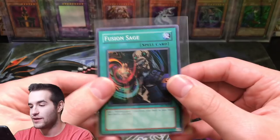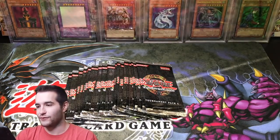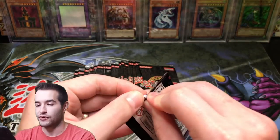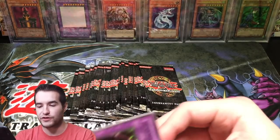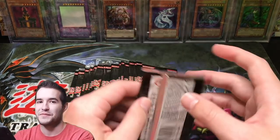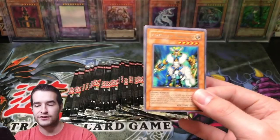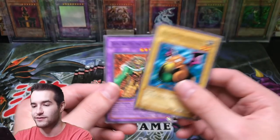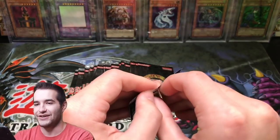Fusion Sage, super rare. So we do have two supers already so far — not the ones we're looking for. We still have a lot of packs left, so if we can get lucky, get something crazy. Fiend Skull Dragon — we're really looking for the Toon Table of Contents. That's what we're looking for. Burglar and Clown Zombie. I'm going to have so many of these because there's not too many cards in the pack. They used to have 30 cards in the set, and then on the later TPs they knocked it down to 20 — I think it was TP3 or 4 they started doing that.